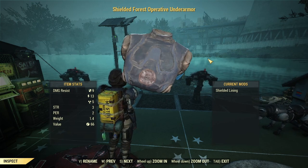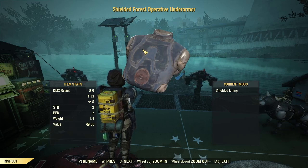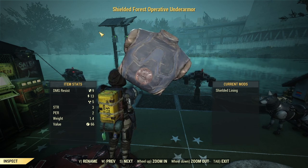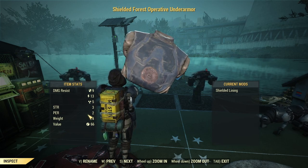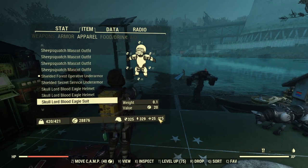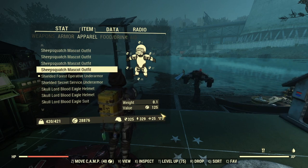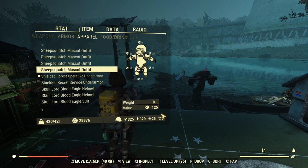The under armor I'm using is Forest Operative under armor, which is not endgame — you can buy it from Modus or get it to drop from Enclave events or during the main questline. It gives some Strength, Perception, and damage resistance, which is where that 5 radiation resistance comes from. The biggest downside to non-endgame armors is radiation resistance — you basically have none.